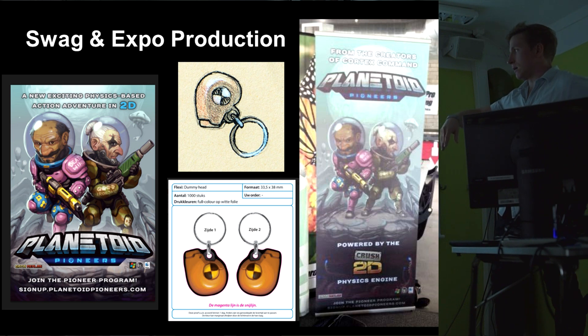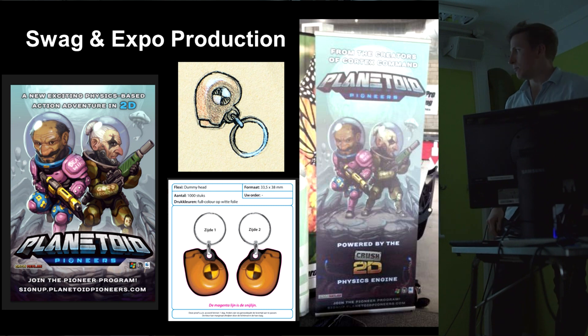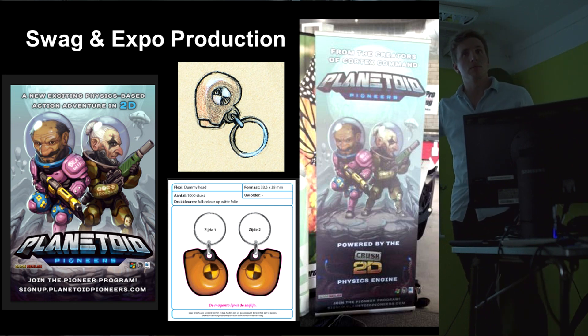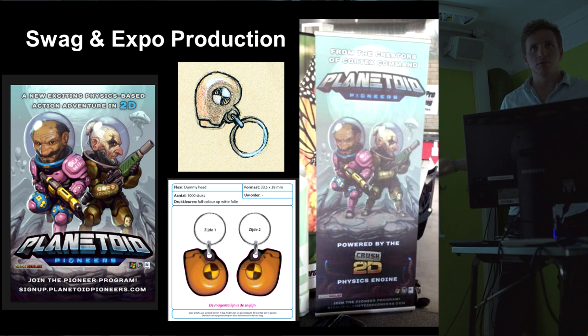Part of that is making as much swag as we can. We made this keychain, which is going to be kick-ass — it's made of little vinyl stickers stuck together and ends up being a two-sided thing. It's a very simple, small thing. We're making a thousand of these; they're not super expensive but they're durable. I thought to myself, I could actually use that in my real life.